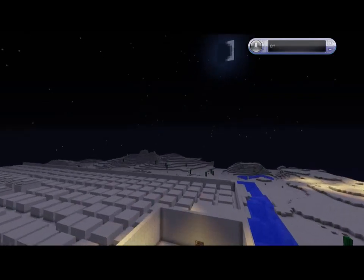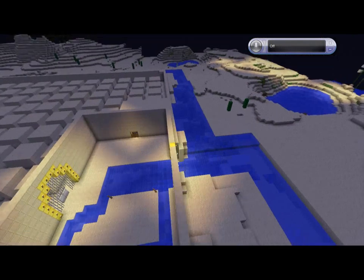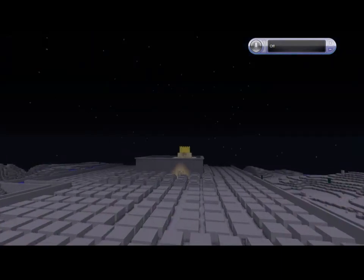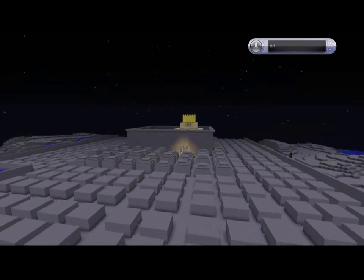Our man-made defenses are walls, a moat, and some towers for our archers to shoot from. Our army is made of a white navy, some iron sword-equipped navy troops, and some of the finest archers in the land.